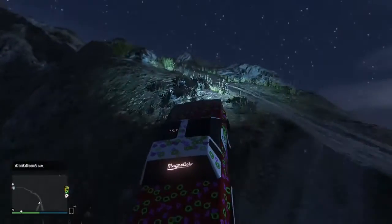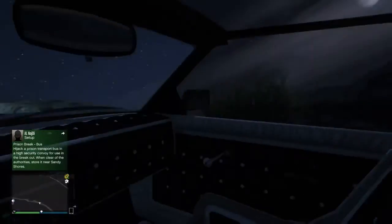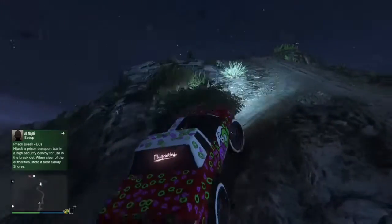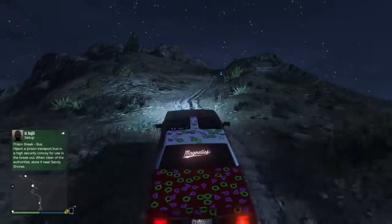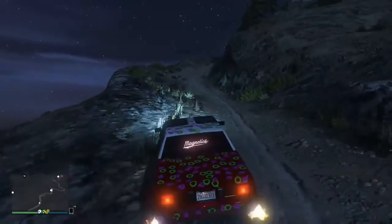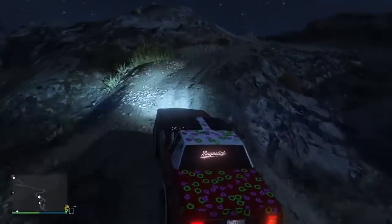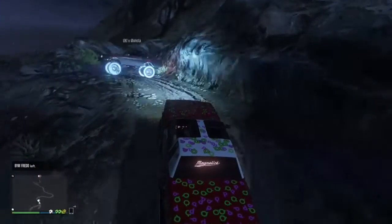I should have probably recorded some clips of driving over cars or whatever. Like my last showcase we drove up Mount Chiliad, which is kind of weird, but this time it had to be done. These things are like taking monster truck wheels and just slamming them on a lowrider, which is pretty legit. This thing also has an airbag system — the airbags actually raise the suspension up quite a bit, and even better it makes it softer on landing.